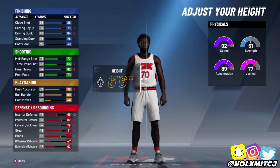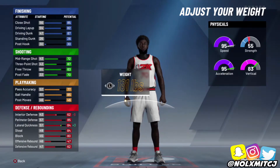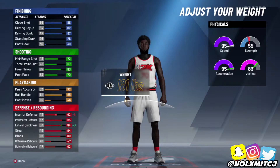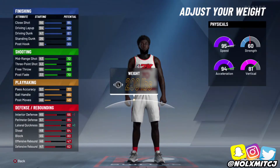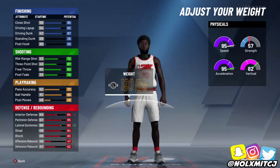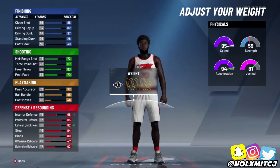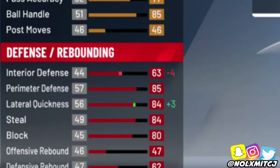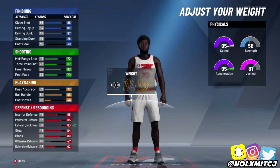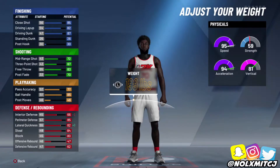You do get speed boost though — speed boosting has to do with speed. At 6'5" you get a 95 speed and 93 acceleration versus a 92 speed and 89 acceleration at 6'6". For weight, go with the max weight you can have while keeping 95 speed — around 195 pounds. Big body screens will destroy you at minimum weight. At 195, your interior defense goes up and you don't lose any acceleration or speed.